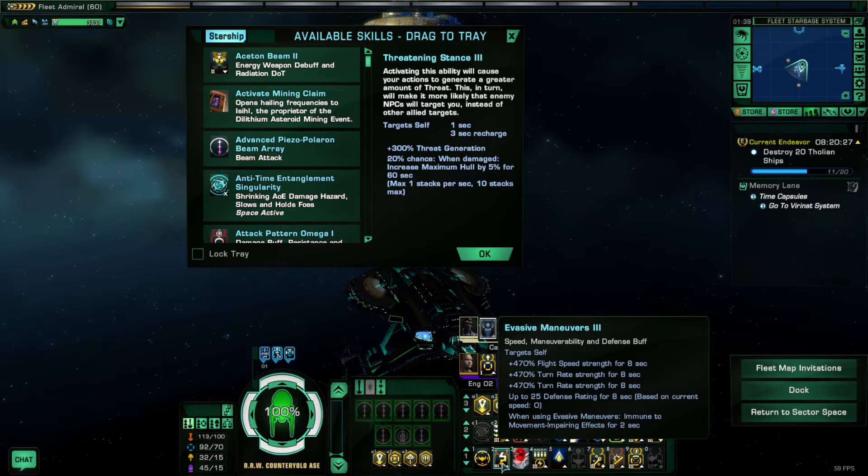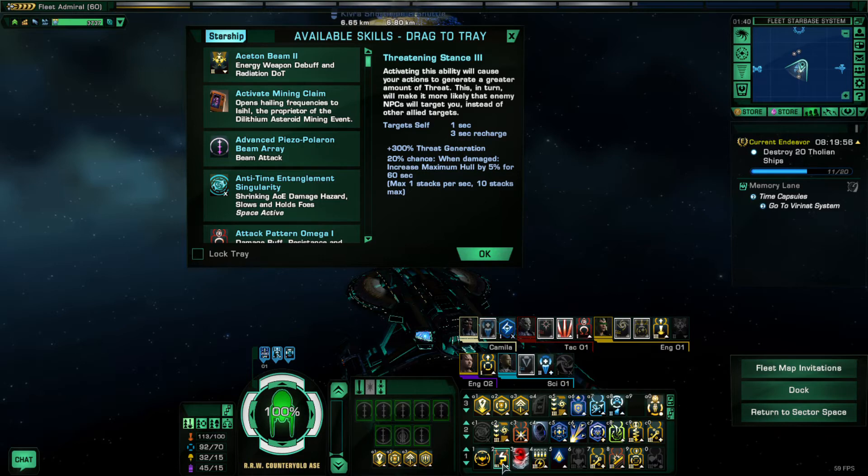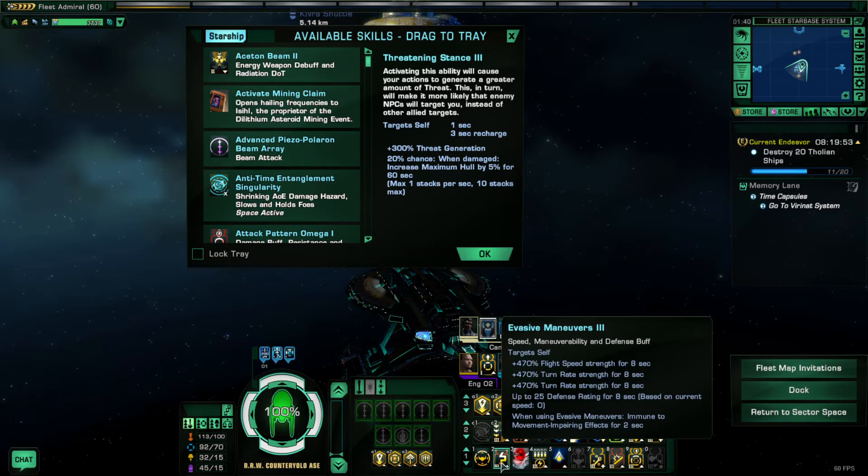For example, let's say you're fighting an enemy science vessel and he hits you hard with a gravity well that is anchoring you and stopping you from leaving the damage area of all his other AOE science abilities. If you activate Evasive Maneuvers you'll be able to move far enough away to escape the gravity well, thanks to the two seconds of movement impairment immunity as well as significantly increased flight speed and turn rate. It's an insanely valuable skill — you might not necessarily need it in a PvE queue environment, but for PvP it's definitely very valuable.